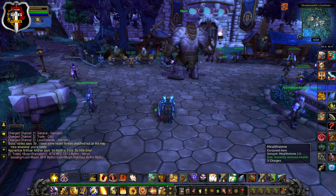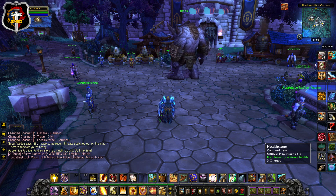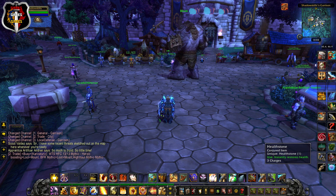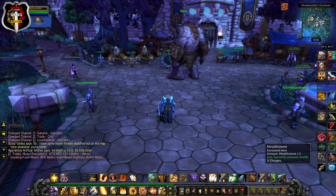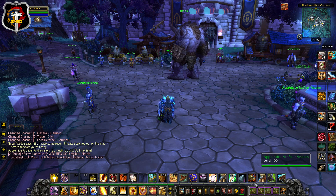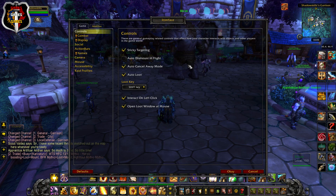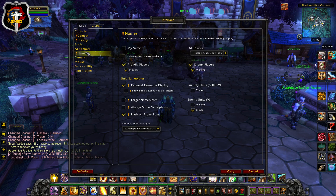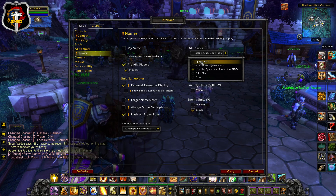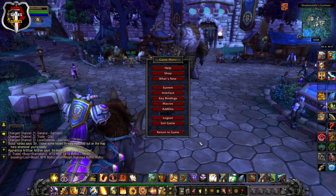Since the pre-patch, all NPCs have had green nameplates above their heads, which I find a little annoying as I only want the relevant NPCs that give quests to be highlighted. To fix this, go to the game menu or press Escape, then click Interface, then click Names, then in the top right-hand corner click the drop-down menu and select the option for quest NPCs.